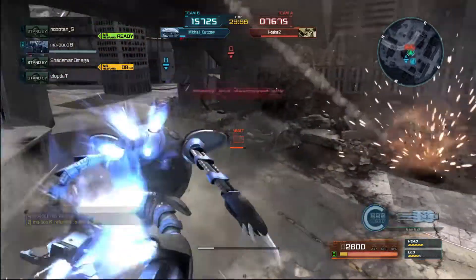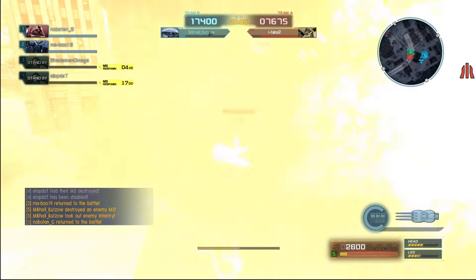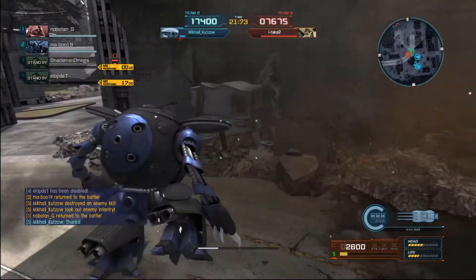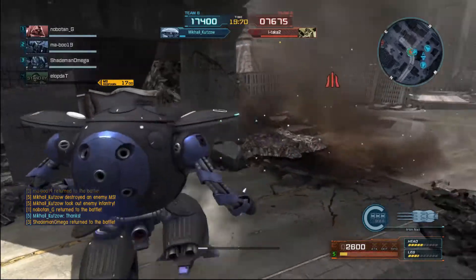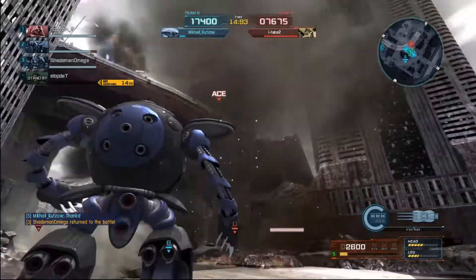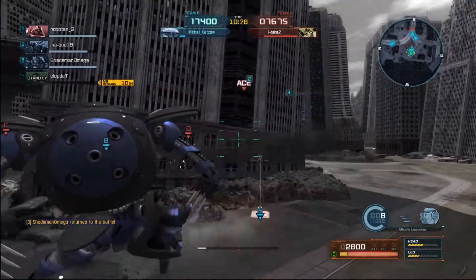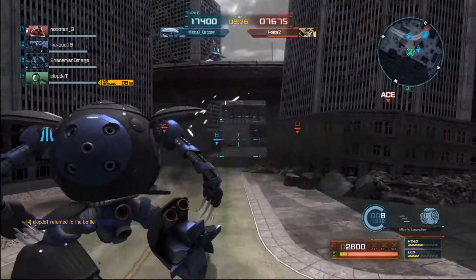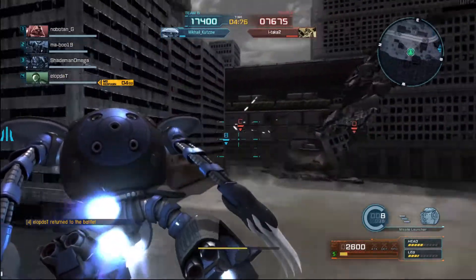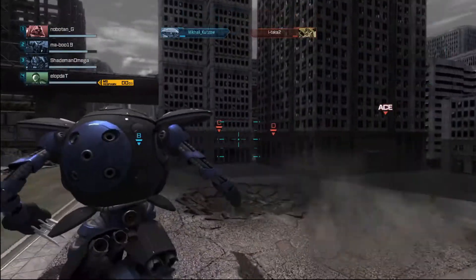I end up friendly firing him here, which is annoying because it ends up feeding the enemy ace a kill — but I pick up a kill in turn, so it goes alright. Things are dicey. We have a 10,000 point lead so we're probably not losing. I weigh my options and I decide I'm just gonna run, so I just book it this way just in case someone gets a shot on me. And that's the end of the match.